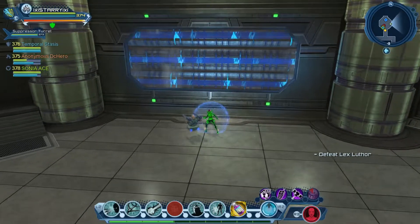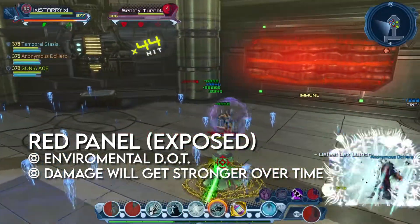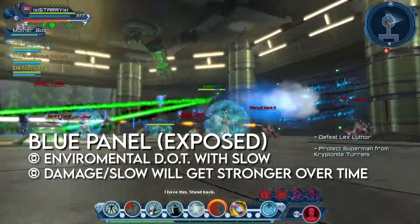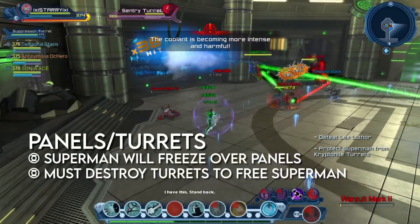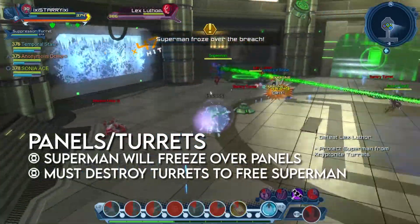At some point during the encounter, the blue and red panels on the wall will break. When the red panel is exposed, it will deal damage over time to all players that will get stronger the longer it's exposed. When the blue panel is exposed, it will deal damage over time to all players while slowing them down until they can't move anymore. Both effects get stronger the longer the panel is exposed. Superman must be free from the turrets in order to close off the panel, stopping their damaging effects, so teams will need to destroy the turrets as fast as possible.